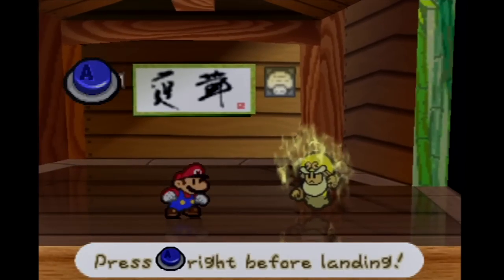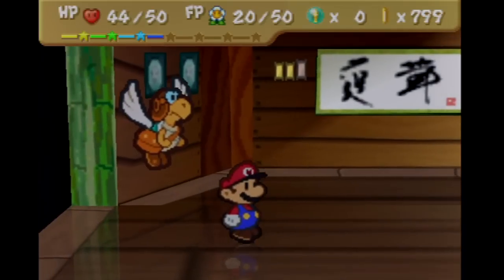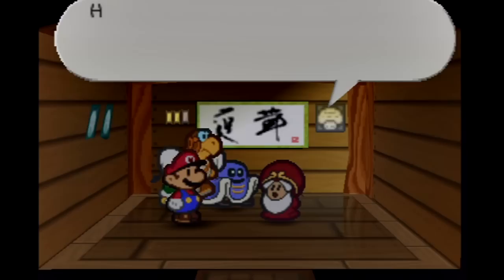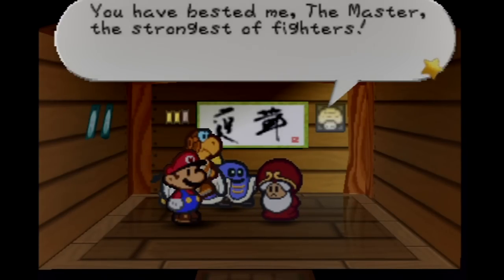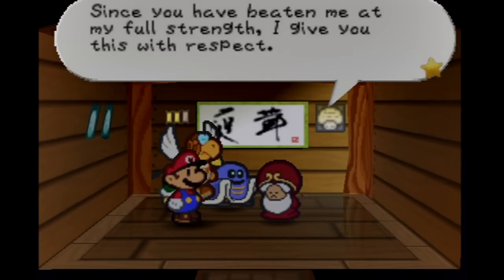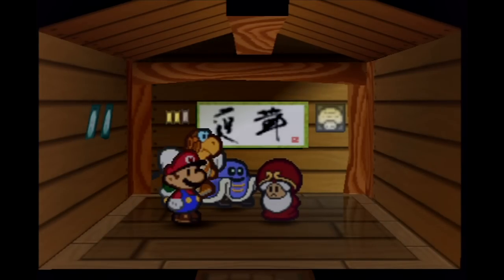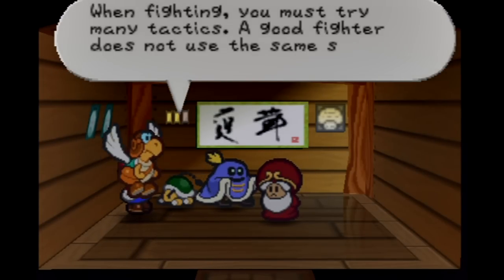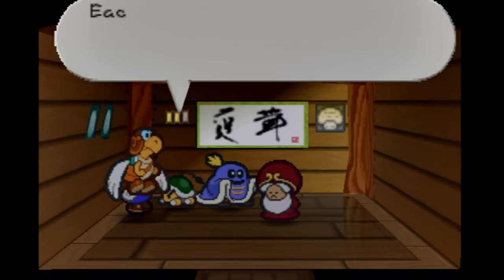Might as well finish him off here, and then I'll hand it back off to my past self to take the live commentary again. Alright, got him. Present HC Bailey back — and, well, that's how you beat him. Who needs Zap-Tap? I don't know what the point of this is, but it's there. I guess it changes some lines of dialogue from some people — like those toads where they say, 'Whoa, you got a diploma!' or something like that.